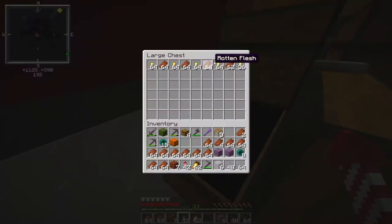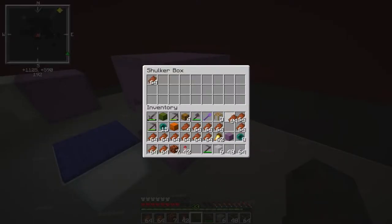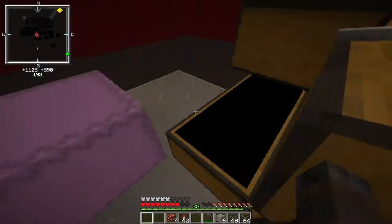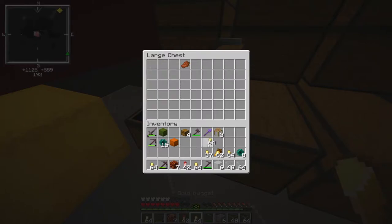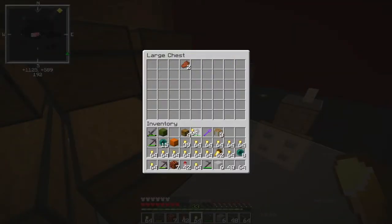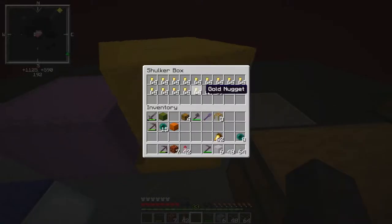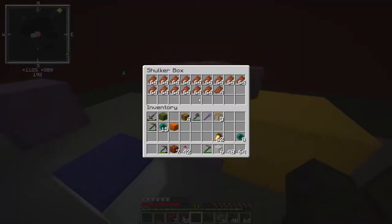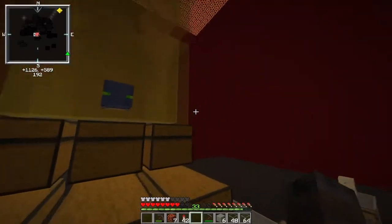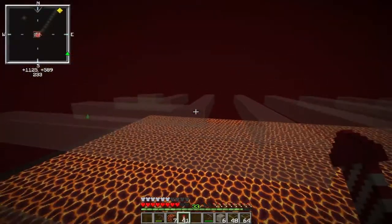I'm gonna clear all of this stuff out. We'll throw away the nuggets eventually, but I definitely want to save these — I've got a shulker box specifically for them ready to go. We'll save some of the gold too, since we might as well not let it go to waste. We definitely need more rotten flesh, but it'll all go somewhere eventually.